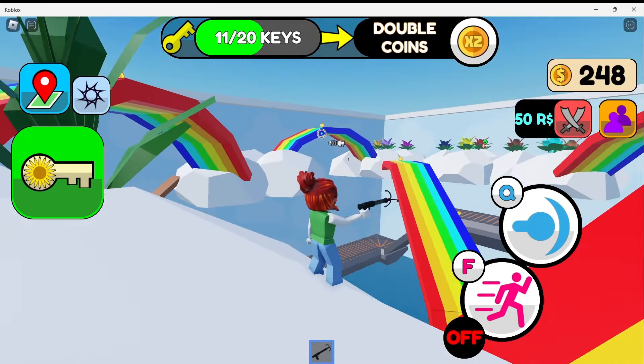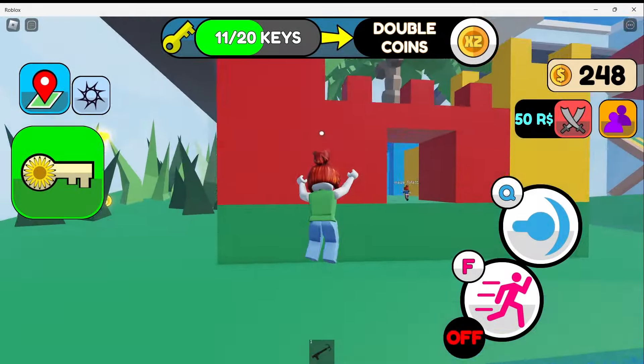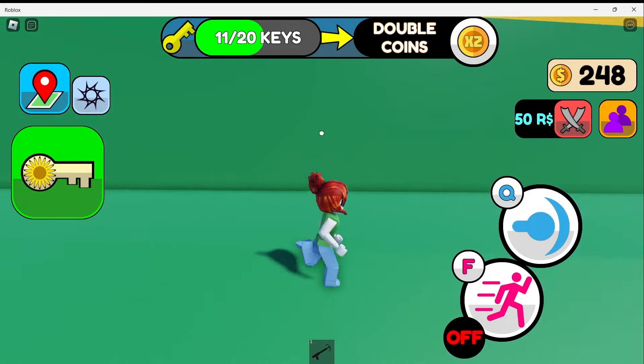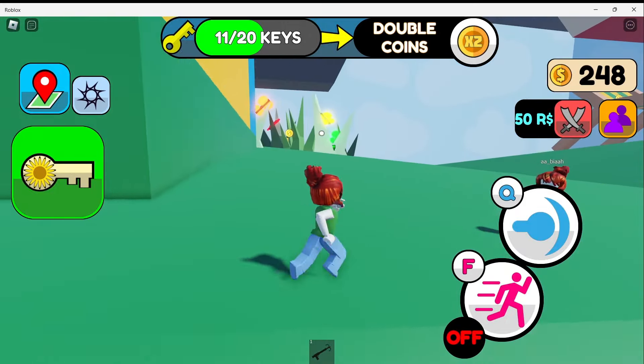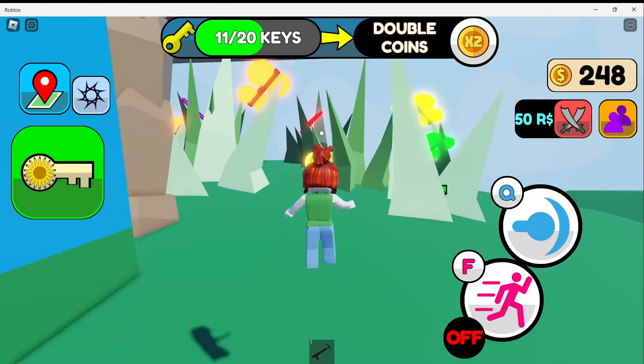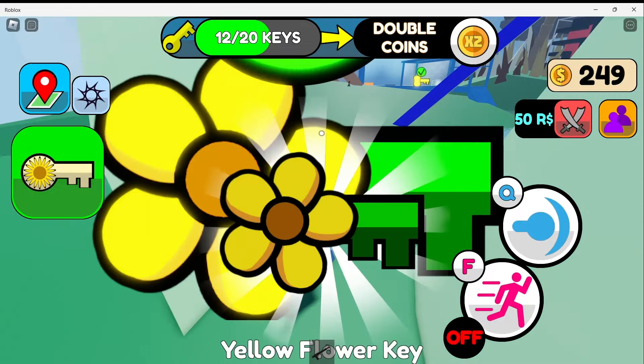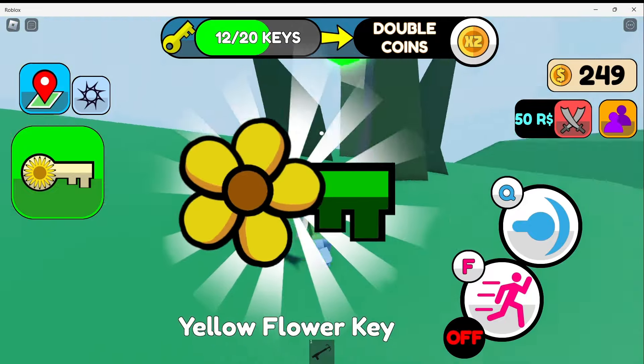Where do I go next? I have no idea how to get this fish — can I grapple it? Come here, fishy. Let's look at this area now. It looks like a butterfly little garden. I found a yellow flower key.